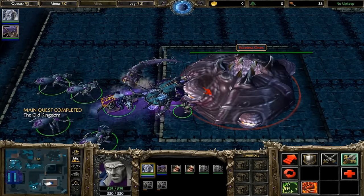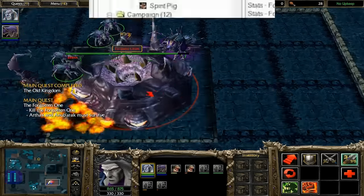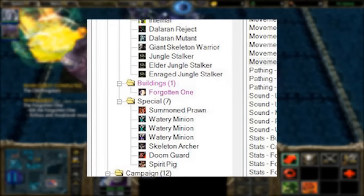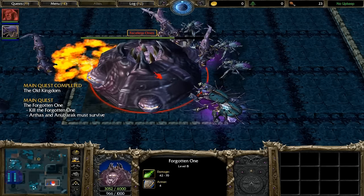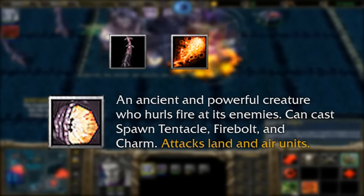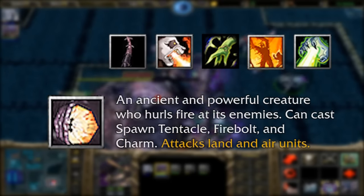Speaking of passing bosses, I noticed that the Forgotten One unit file was modified from its original version in the level it's in. In other words, there's an official set version of a Forgotten One in the game's files, and in the one campaign map it appears in, the developers ended up modifying it. That's very interesting to me — it indicates they may have tried it one way and then tinkered with it after playtesting. The description of the regular Forgotten One says it can cast Spawn Tentacle, Firebolt, and Charm, but the unit was modified to instead cast Breath of Fire, Flame Strike, Spell Immunity, and Cripple — and it kept Spawn Tentacle as well.